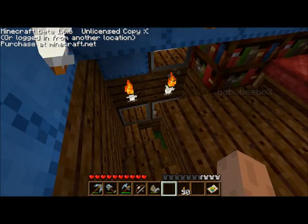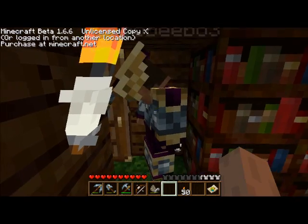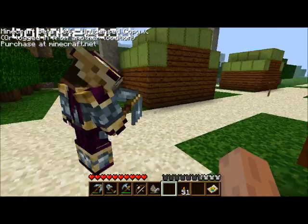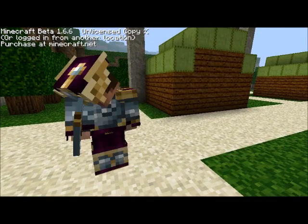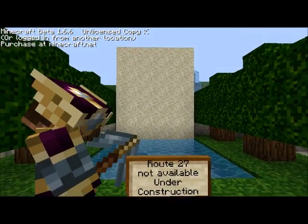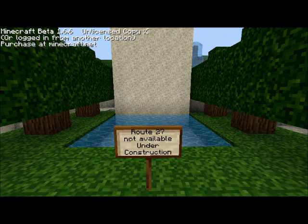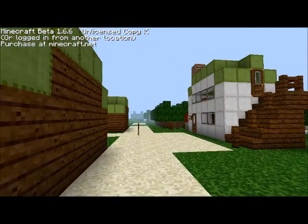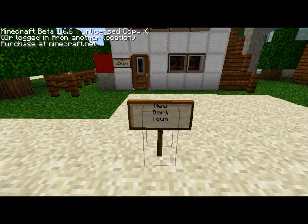Hello, everyone. This is officially the best Johto map you will ever see. We're just gonna let you show a little bit of it. That's me walking around there, Bobo Vivo 3. Just staring at the signs, make sure you know what it is. New Bark Town. Typical New Bark Town — nothing to see inside except bookcases.